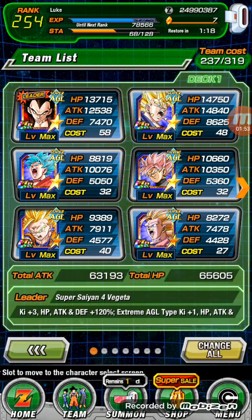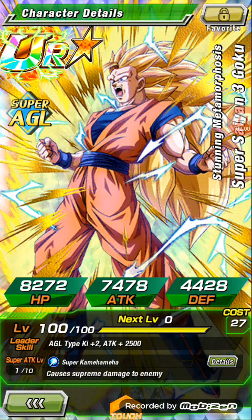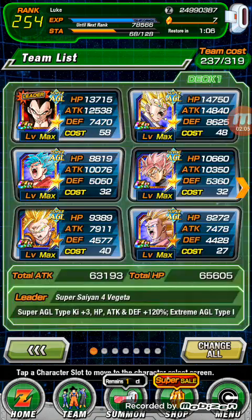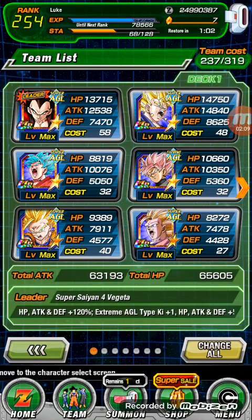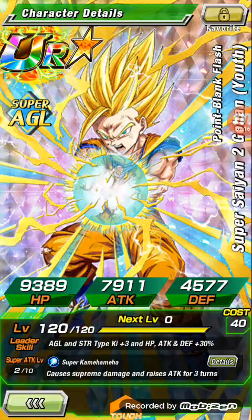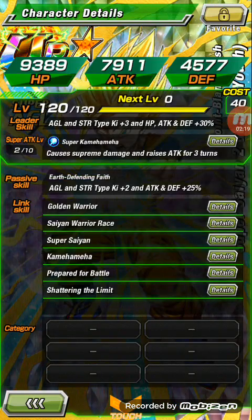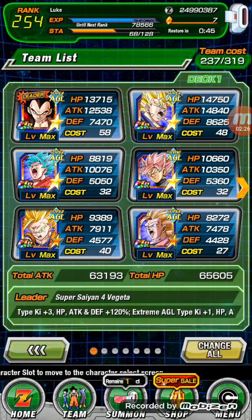Got a decent Super AGL team. That Goku right here is going to be replaced — he's going to be replaced until he gets that big awakening that he just got over in Japan. Probably going to go with the Blue Vegeta. This Gohan is a decent support — Attack and Defense Plus 25, and Ki Plus 2. It's pretty decent. The team doesn't have many Ki problems. It's a decent team.